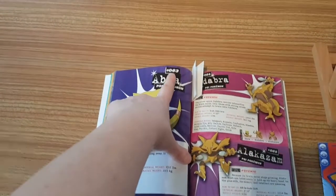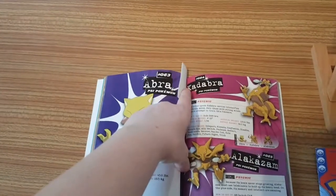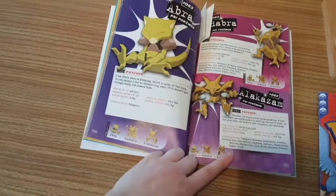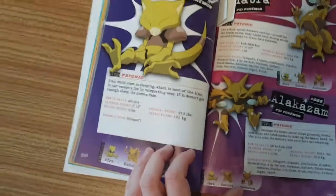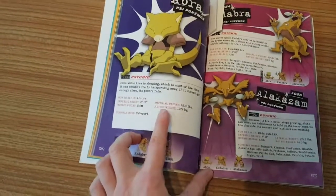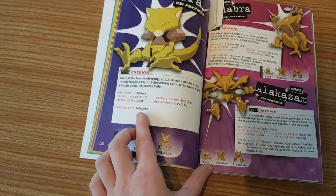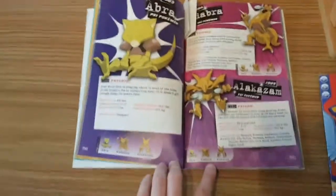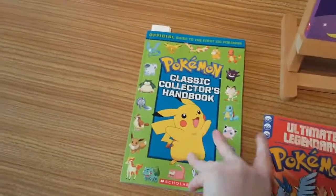In the original 151, Abra was number 63, Kadabra was 64, and Alakazam was 65. We have their evolutionary chart, their type, a little bit about them, how to say it, imperial height, metric height, imperial weight, metric weight, and possible moves. We don't have what level they evolve or how they evolve, and we don't have the mega evolution in the Classic Collector's Handbook.